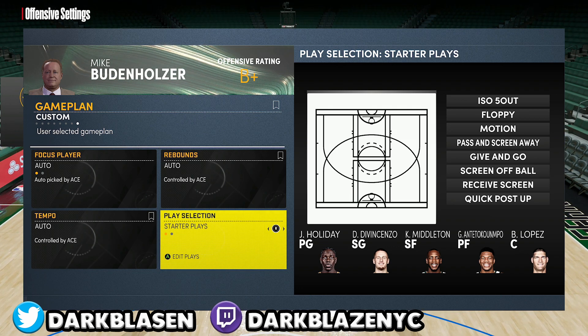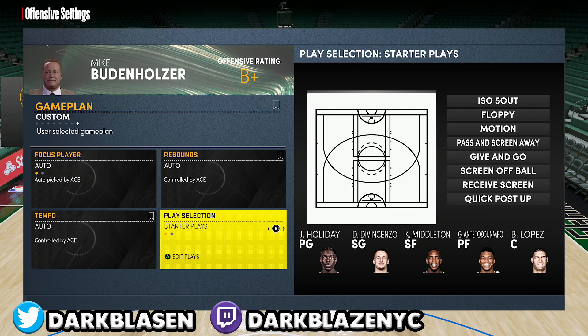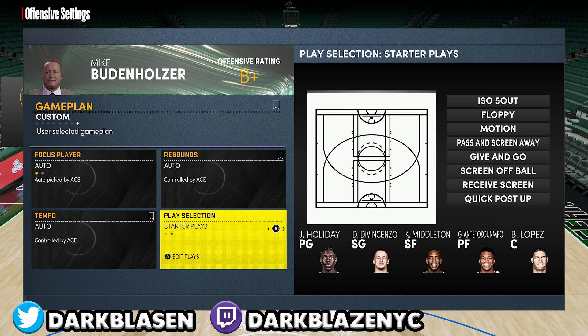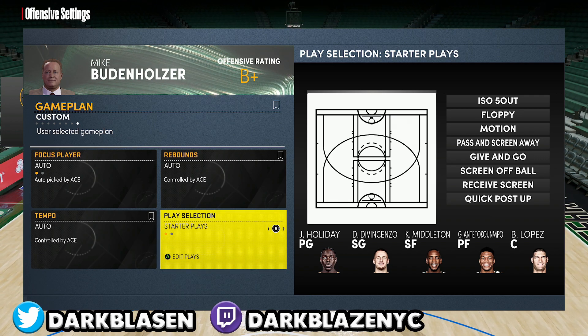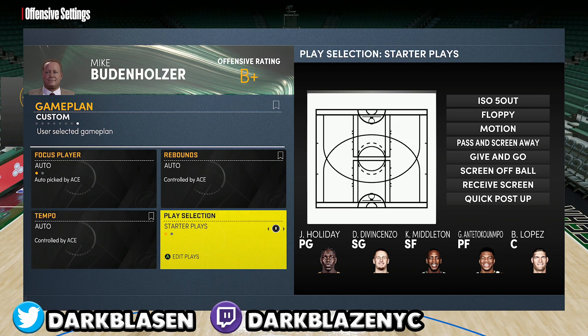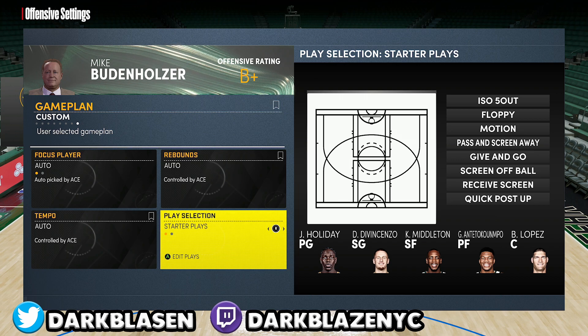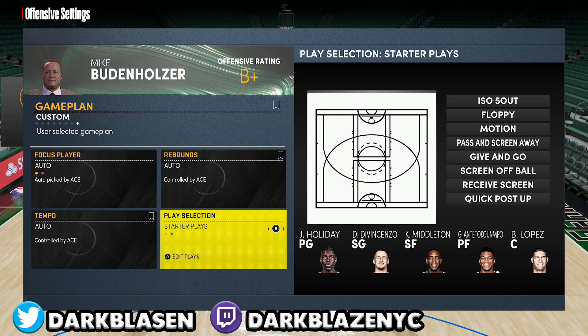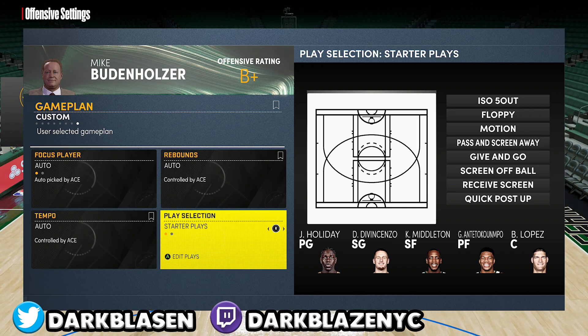The second option is you can use the Bucks playbook in MyTeam — make sure you go to the Option House and buy the Bucks playbook. It's gonna be a little bit expensive, a lot of MT, because guys like the five out in MyTeam. You're able to expose the off-ballers and ISO. The defense is more OP than last year — it's almost similar to 2K19 days, but it's not stiff.